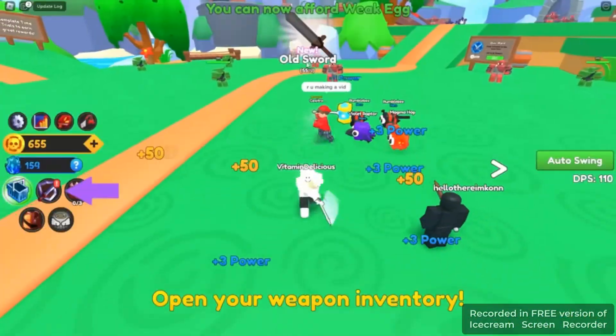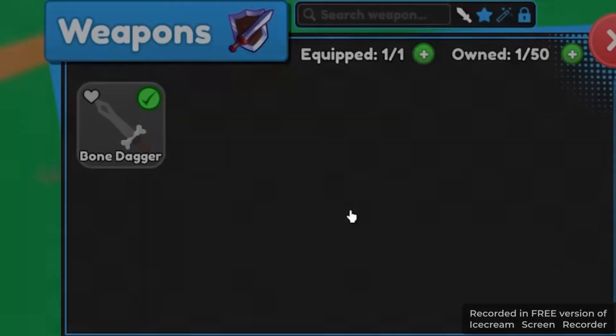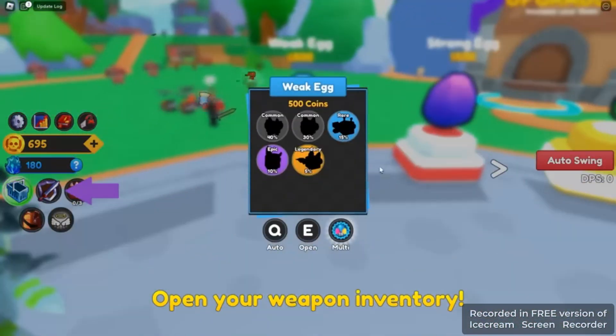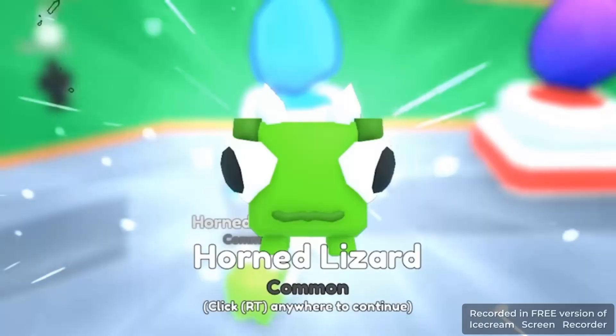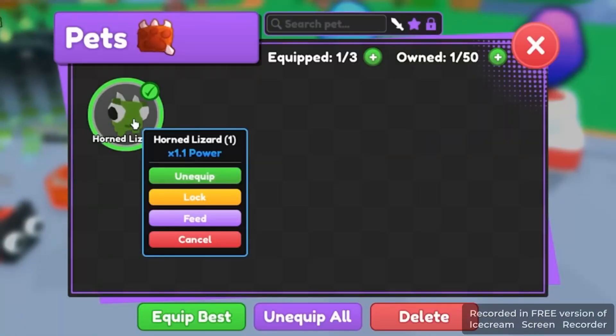I got a new sword — 55 power old sword with two powers, which is even worse. Let's sell it and get our first egg. You guys know how these games work. Let me check the pet — horned lizard gives me 1.1 extra power.